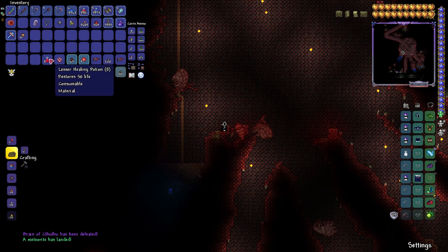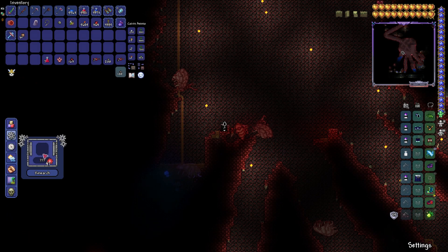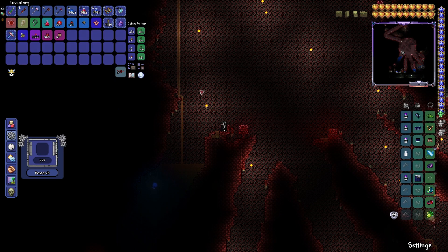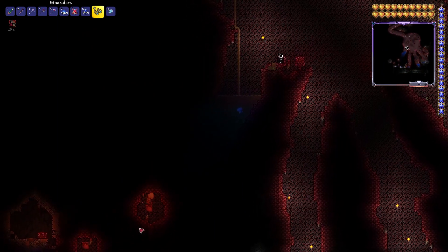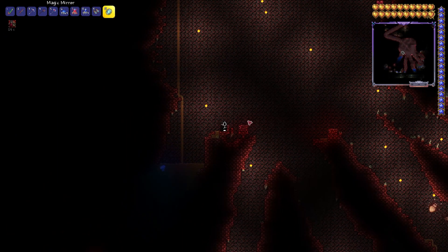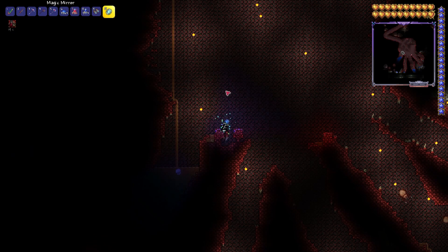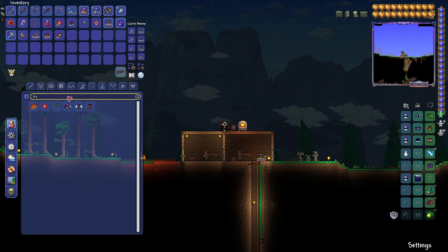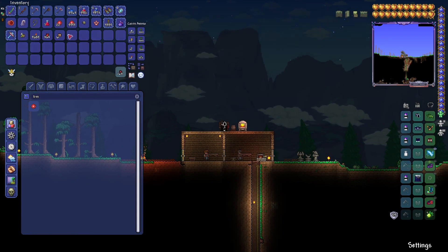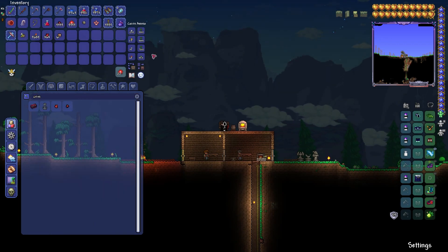After you kill him, the special things you'll get are vertebrae, crimtane ore — which you already get from Eye of Cthulhu in a crimson world — and tissue samples, which are what you're going to need to make the tools and armor. I've got the materials I need. I'm going to get an unlimited supply of them because I'm a hacker. No, I'm kidding — I'm not a hacker, please don't get mad at me. I'm using Journey Mode. It's definitely not hacking — it's just creative and survival in one.